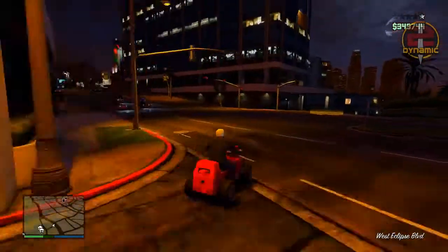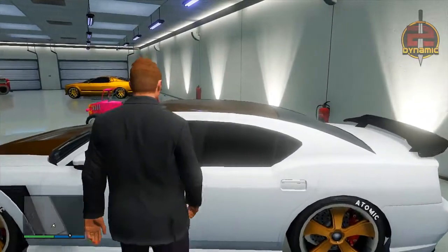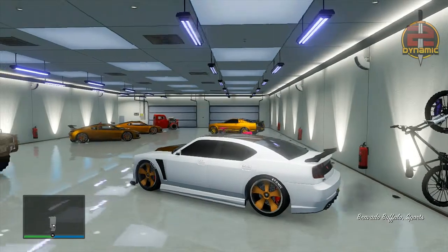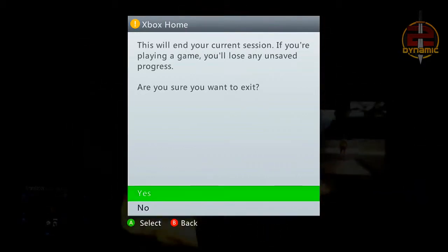Now I'm going to be showing you from a different perspective. From the other player's perspective, or if you're going to be duplicating a vehicle for a friend, get in the vehicle that you are going to be duplicating. Then have your friend place two sticky bombs at the centre of your garage door. Once he has done that, drive outside of your garage, then press the Xbox guide button and then press Y — it will say 'this will end your current session, if you're playing a game you will lose any unsafe progress, are you sure you want to exit?' Hover over yes until you see that your vehicle has blown up just outside. You can see the explosion — press yes as quick as you can as soon as you see the explosion of your vehicle being blown up.